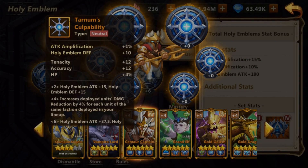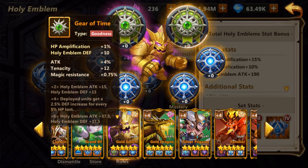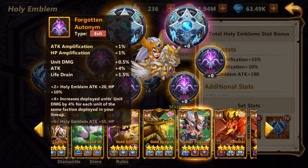Another interesting emblem I use successfully in my gem formation — because when running gem you need only rampart units — works very well for that reason. Gear of Time is also a very useful emblem; I'll probably give a full set of Gear of Time to my Iron Golem. It's especially useful if you have a lot of healing, which is the case in an astral formation. Stone Key to the Gates is another useful emblem if you have a lot of bleeding targets — if you're running rampart with Gold Dragon, this is probably the best emblem for Gold Dragon.